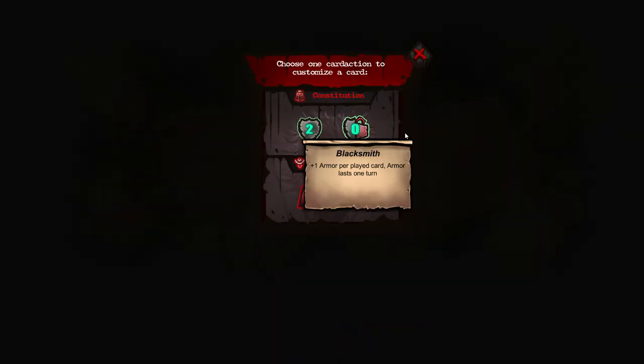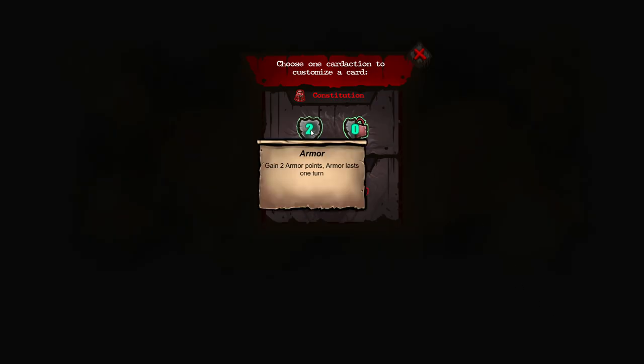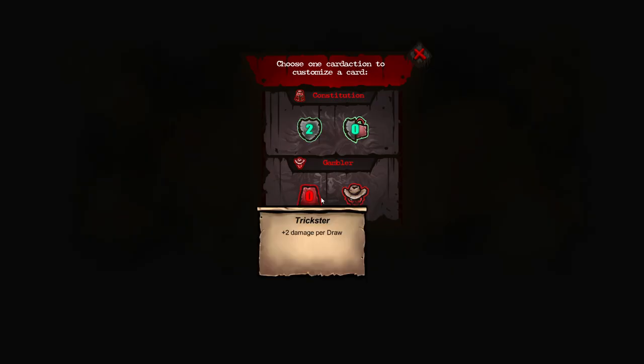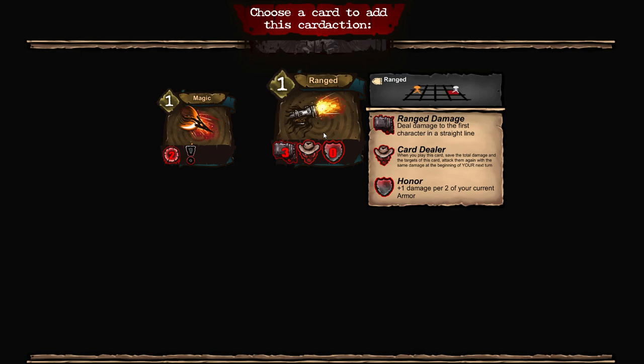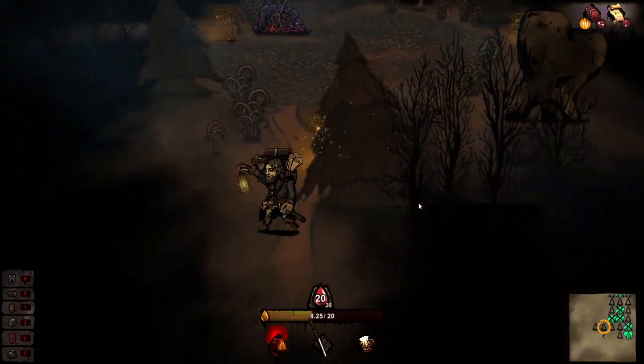Gained 2 armor, lasts per turn. I wonder how the order of operations of the card works — so that card does x damage plus damage equal to amount of armor you have. If we put this before it on the card, does that matter? Plus 1 armor per played card, armor lasts a turn. Plus 2 damage per draw — if that means plus 2 damage for every time you have drawn a card this turn, that's pretty good. Let's put it on that son of a gun and then we're kind of doing all of it — just put our finger on all the dang pies. Make big funny number.